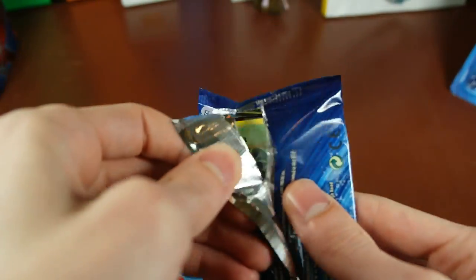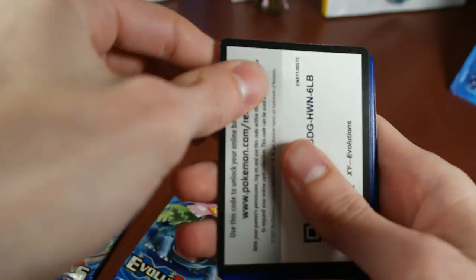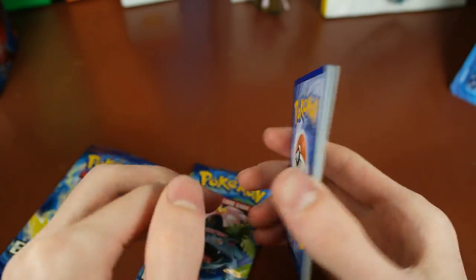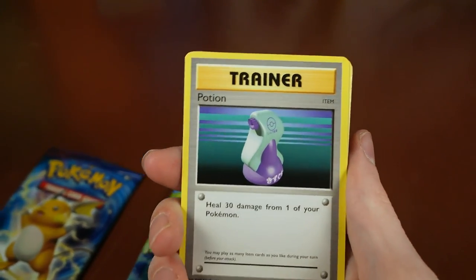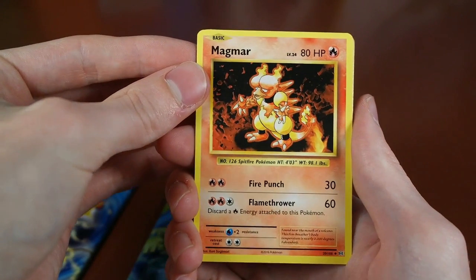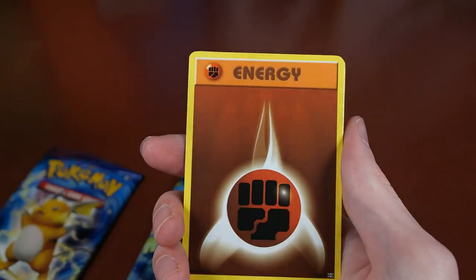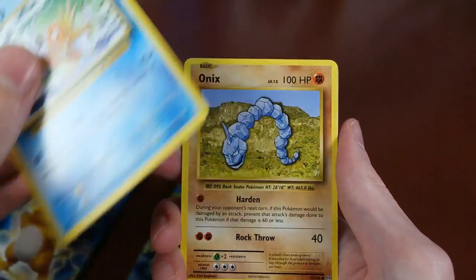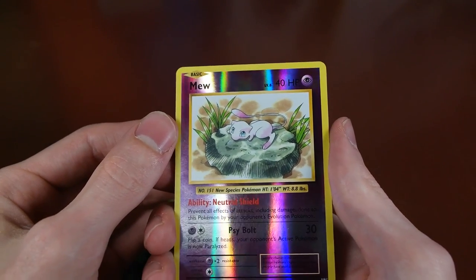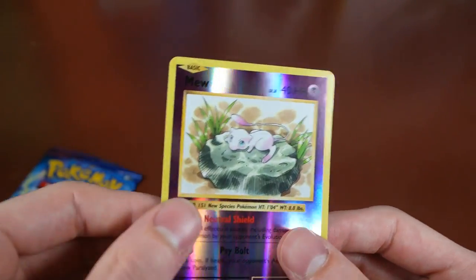These packs feel very loose, so hopefully they're not too bad. There's the code card — three to the front. We have a Potion. Just the style of them is so cool. We have a Magmar, a Venusaur Spirit Link, Tangela, Staryu, a Fighting Energy, Magikarp, and Onix — that's very nice, that is a rare. That is a reverse with a Neutral Shield. And our rare is an Electrode. That is a very nice reverse there.